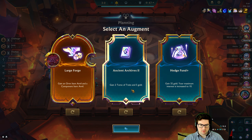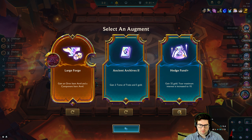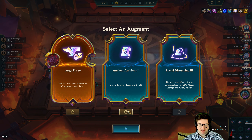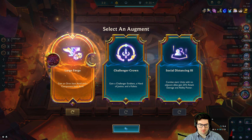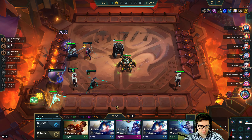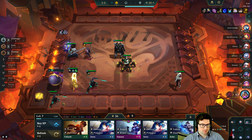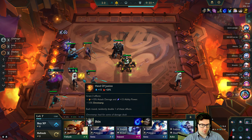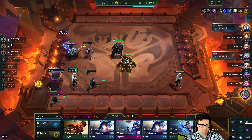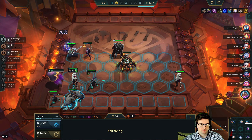Ancient Archives, Hedge Fund — this could be really good. Adjacent allies get 25% attack damage and ability power — Challenger Crown. Oh yeah, okay, take the Challenger Crown. There's four Challenger. I'll probably give the Hodge to Kaisa, but I can give it to Ergot for now. I will rule the failure.